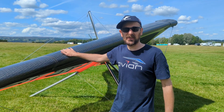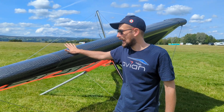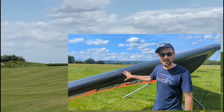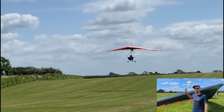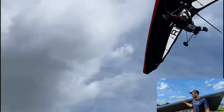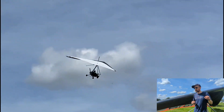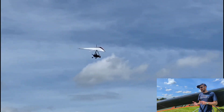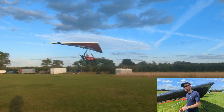Starting off with our newest one, this is the Riot — the Riot 13, a 13 square meter wing. It's purpose-designed as a sub-70 wing. This is probably the choice for the majority of people. It's the all-rounder: good speed, great performance, great handling. It's quite a small wing and it's a really good all-round trike wing.